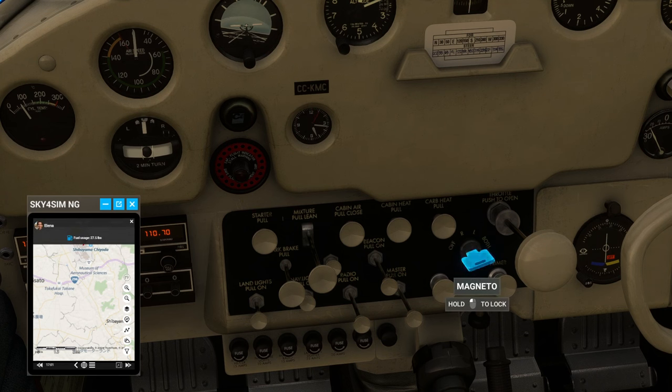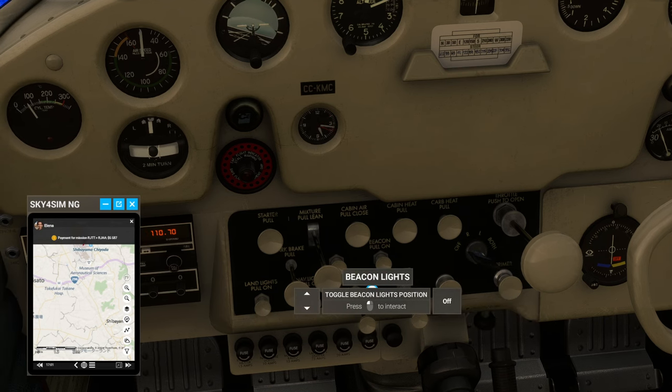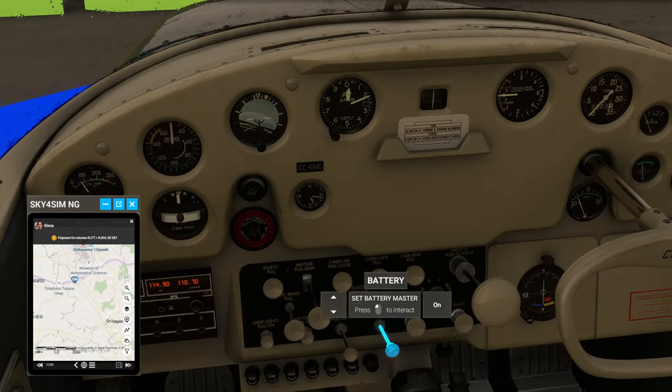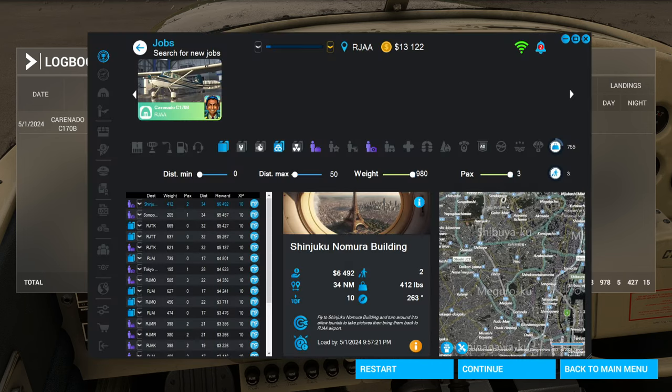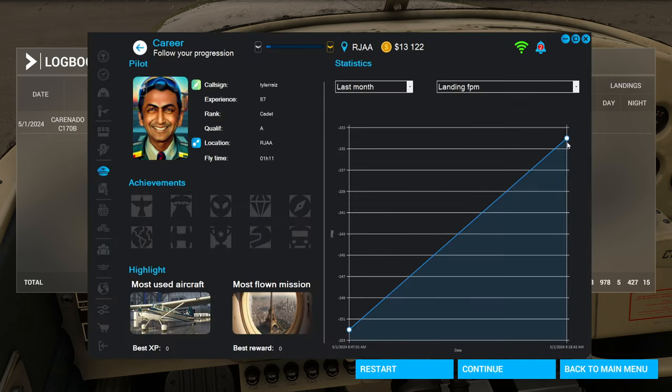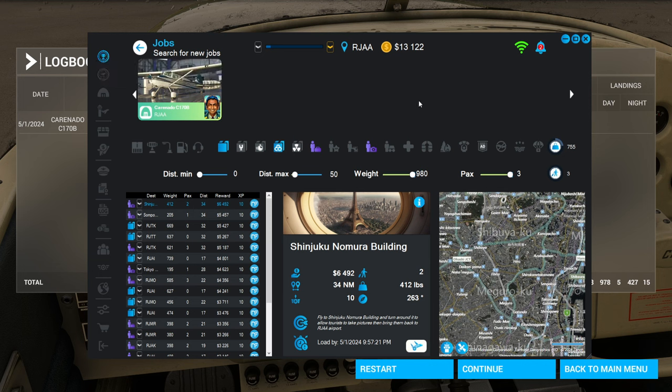I'll just shut the thing down. 'Pilot, that's all the cargo removed from the aircraft — enjoy the rest of your day.' Battery off. 'You can start your engine now.' I don't need to start my engine, we have no more work to do. So that should be done. It shows the landing feet-per-minute. We got paid — I'm at $13,000 now. We had one cargo mission and one tourist mission.